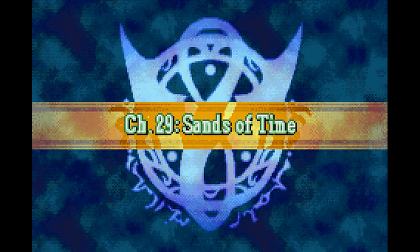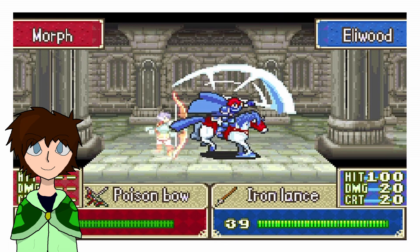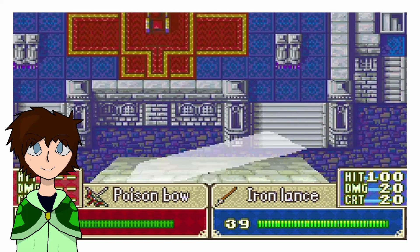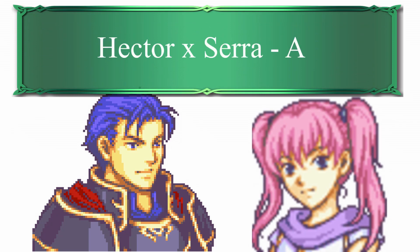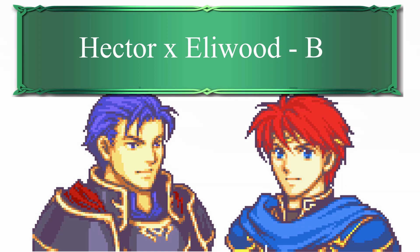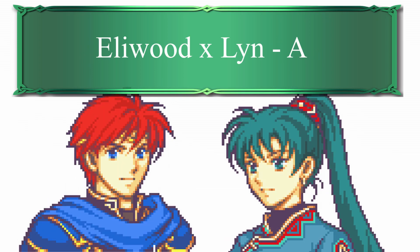Chapter 29. Another defend map as we protect Ostia from the Black Fang. Surprisingly, we don't have to reset this chapter. We use the opportunity to maximize our supports, with the final results being Hector marrying Sarah with their A-rank support, Hector remaining good friends with Eliwood through their B-support, and Eliwood marrying Lynn to provide her with a stat boost.